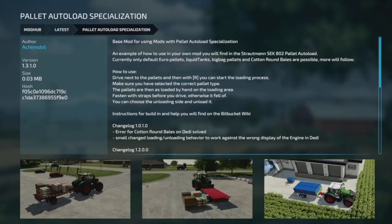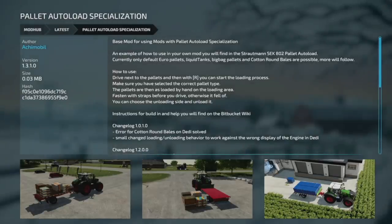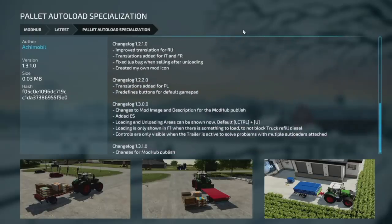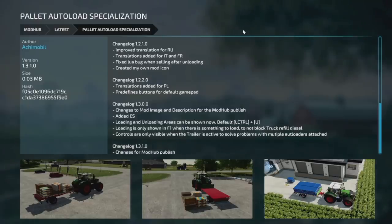Your next-to-last new mod for PC and Mac is the Pallet Auto Load Specialization. An example of how to use it is the Strutman SCK 802 Pallet Auto Load. Currently, default pallets, liquid tanks, big bag pallets, and cotton bales are supported — more to follow. To use: drive next to the pallets, press R to select the loading process, make sure you have the correct pallet type selected, and the pallets are loaded by hand onto the loading area with straps. You can also choose the unloading side.